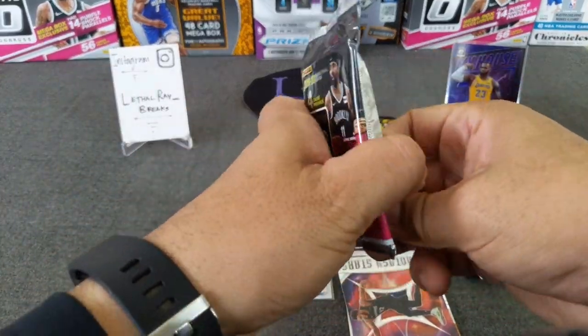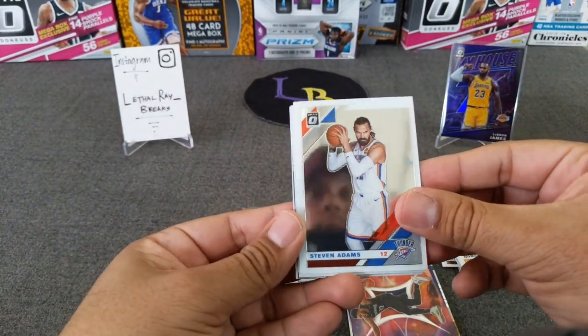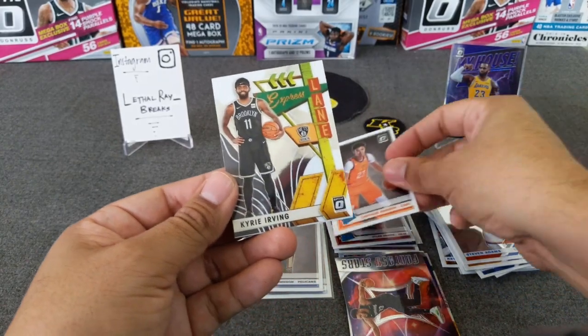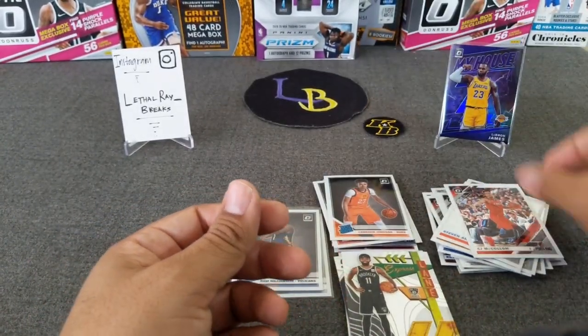Last pack of the first blaster. Steven Adams, Cam Johnson — Cameron Johnson, I should say — Kyrie Irving, and CJ McCollum. It's tax season.